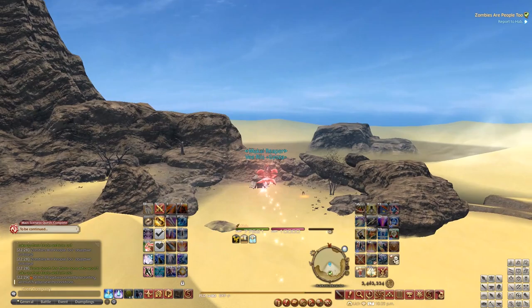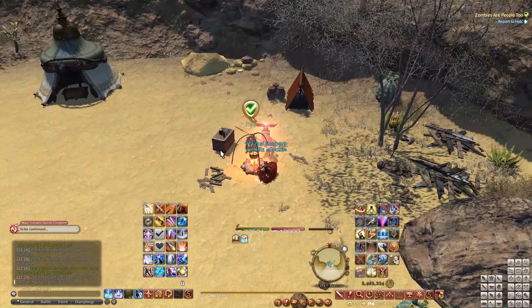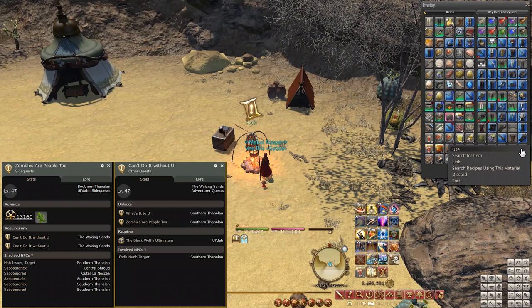Another quest-related minion is the Cactuar Cutting, and for this one you'll need to complete the side quest called Zombies Are People 2. You'll need to do a bit of backpedaling if you haven't done any side quests in this area. The requirement for this quest is Can't Do It Without You in the Waking Sands, and in order to have that one unlocked, you'll need to have done the Black Wolf's Ultimatum main storyline quest in Ul'dah.